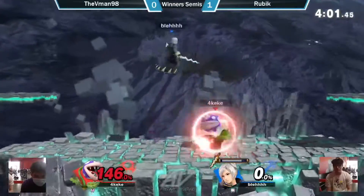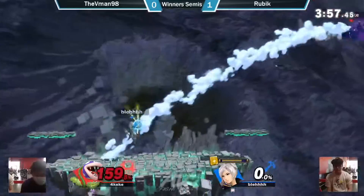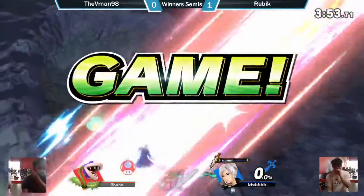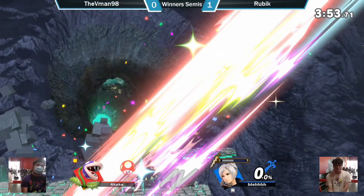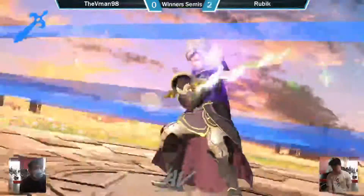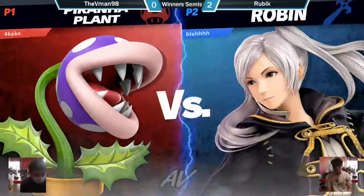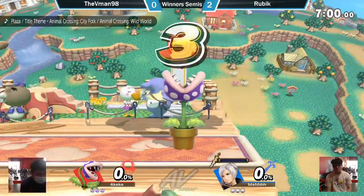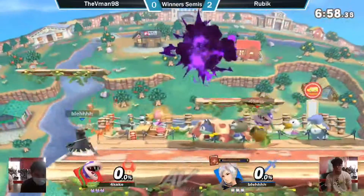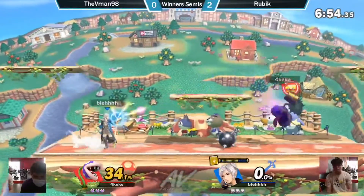Piranha Plant in a dream, dude. Up tilt doesn't quite get it. He spot dodges. Hell Thunder taking him to the ledge. Arc fire. Forward air taking the stock. This is not looking good for V-Man — he's getting them really close. Side bets are now in play. We got a dollar on the table, a V-Man reverse 3-0 coming up. This is all planned — non-biased commentary.